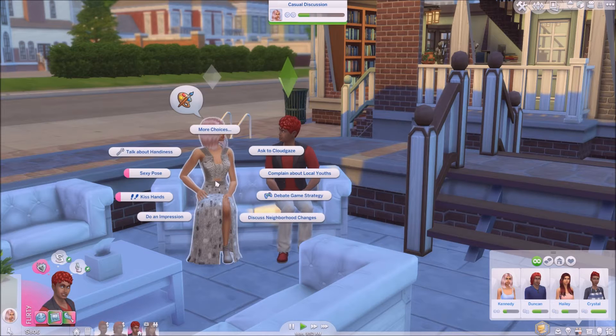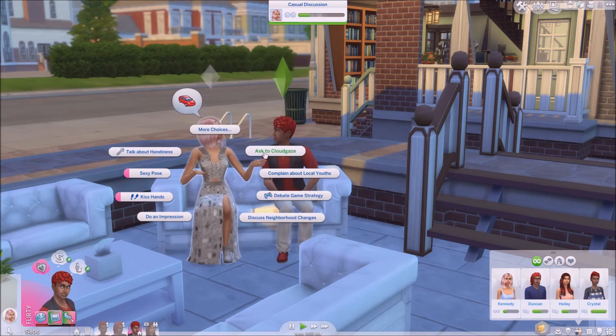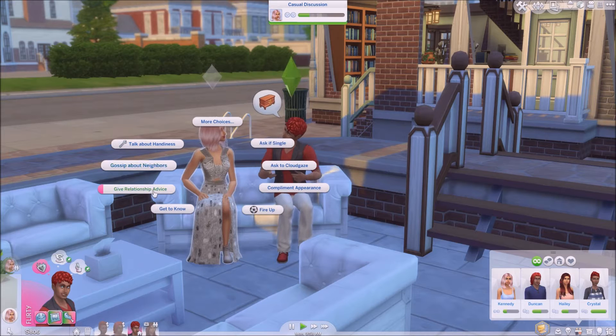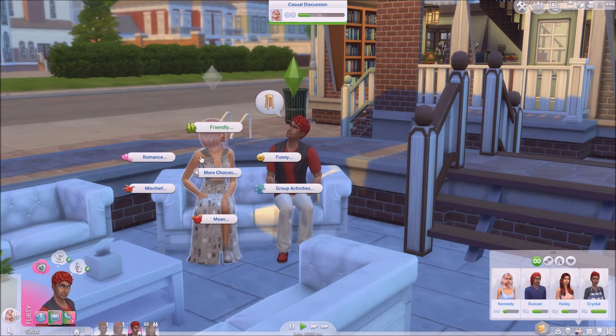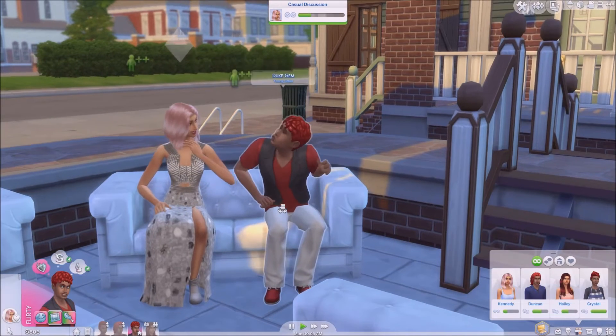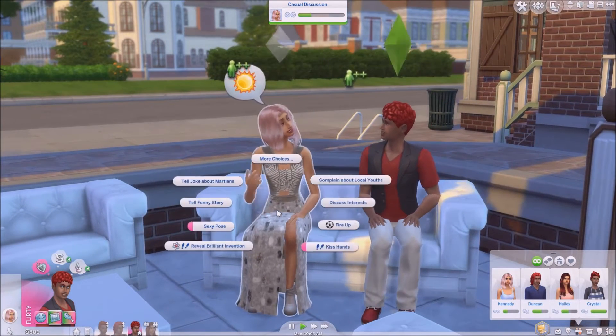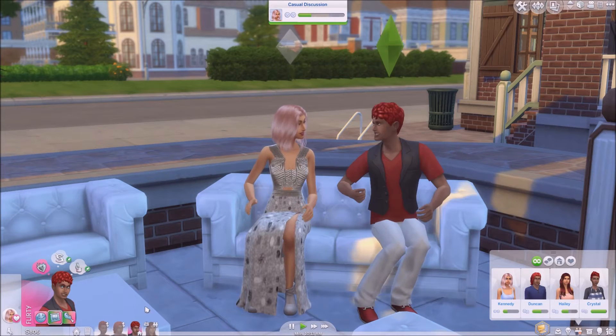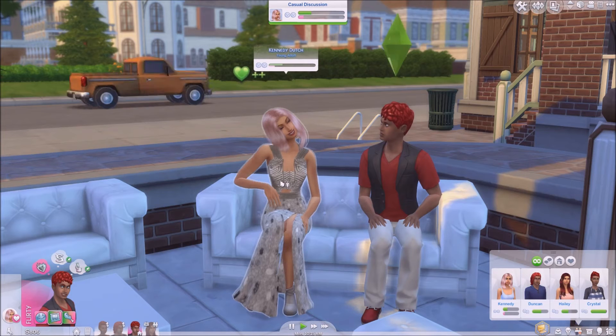I'm going to get them a little closer. There's J. Huntington the Third — his name reminds me of somebody from Sims 2 University. She's single, I already know that. I want to flirt with her and see how she responds — she's into it! How about a sexy pose? It's not coming up here, but it shows over there. She's talking about it too — aww, that's cute.